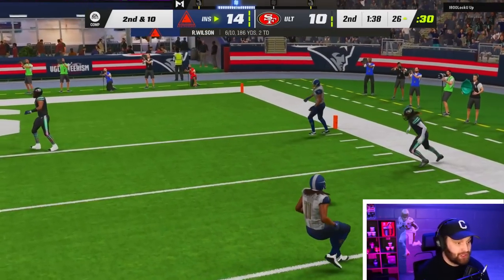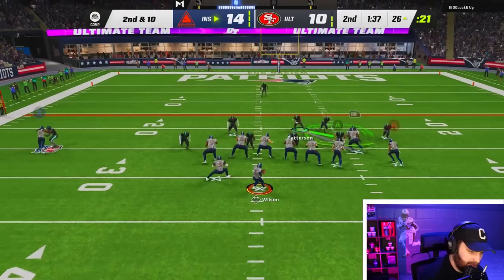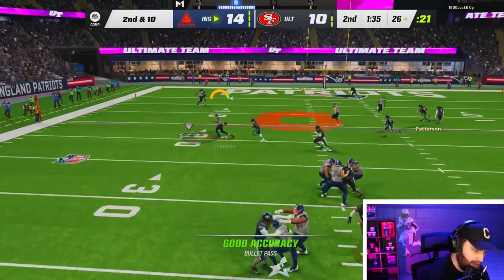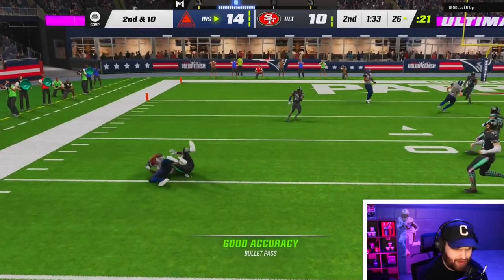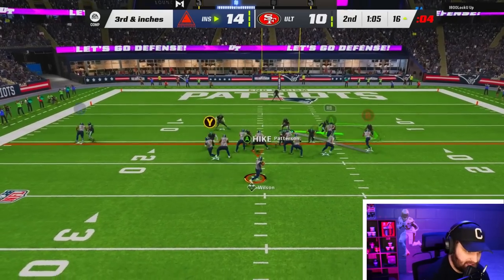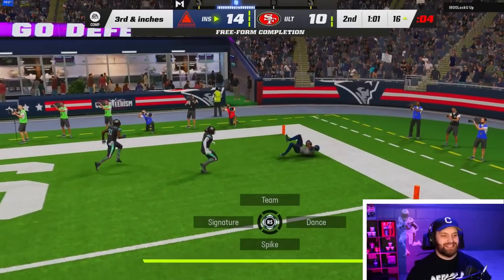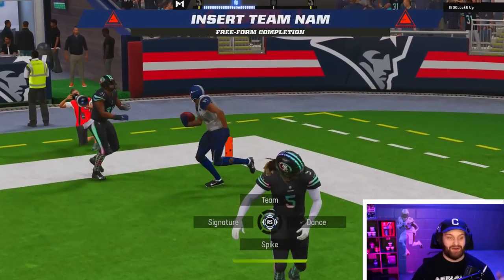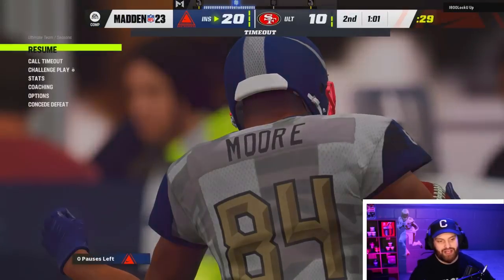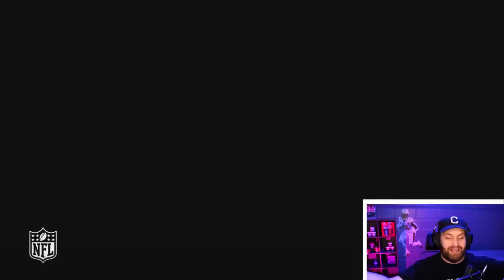Looks like B is gonna be wide open on the slant or the drag — we'll take that. I'm not gonna quick snap this one, I like this play a lot. All we need is a little bit — but instead we're gonna get a huge touchdown, Herman Moore! We are just absolutely dominating on offense right now. Malik Hooker is whatever — I'm just gonna give this guy the dub. I want to get this Russ gameplay out as fast as possible for any of you guys wanting to buy him.